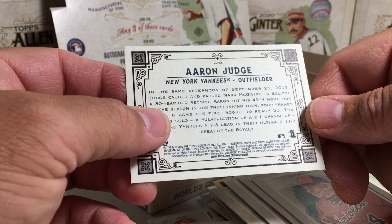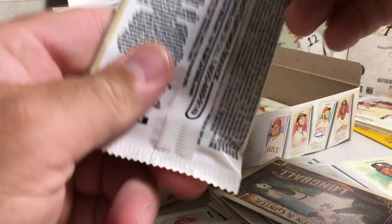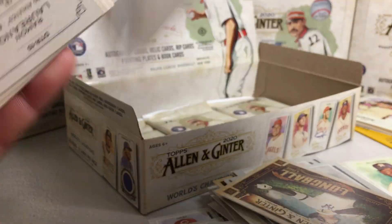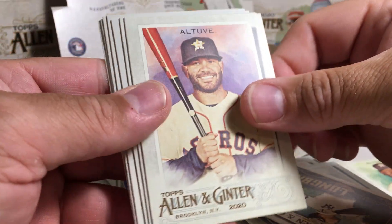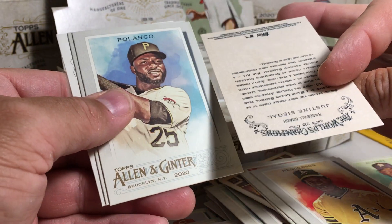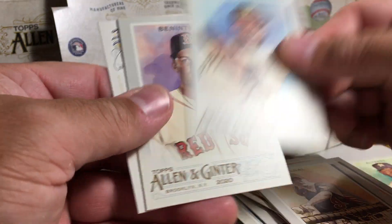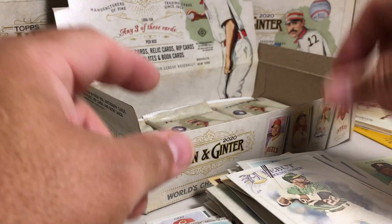This talks about an epic home run that Aaron Judge hit. Packs are starting to get staticky. Buzzer Man, Andre Dawson, Rickey Henderson, Justine Segal, Polanco, Chicken Tendies, Brandon Lowe mini, black border, and Ramon Laureano.